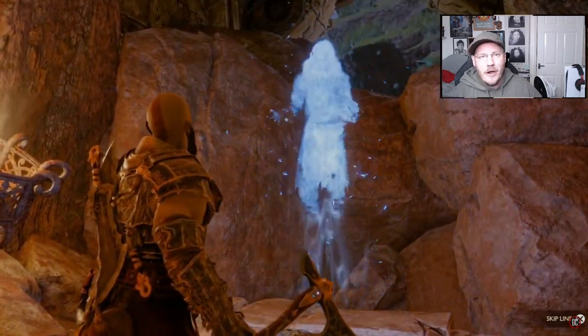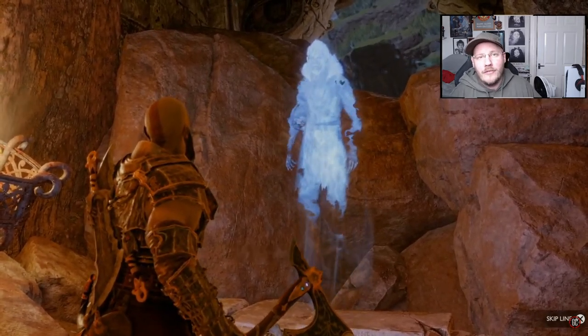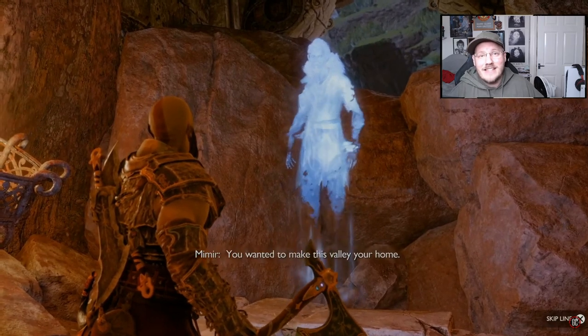If you've already done the Burning Skies favor and you got the Casualties of War one afterwards, the Hourglass is just going to be on the floor as you enter the tunnel.